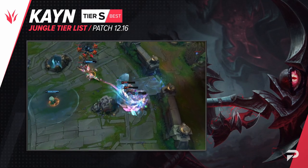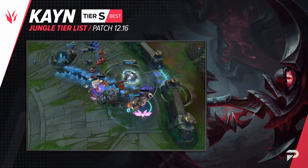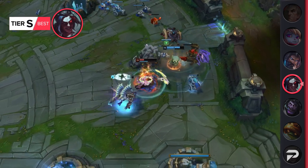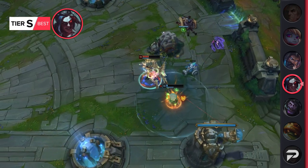Despite the only recent changes for Kayn being nerfs, the champ is still doing really well, and we're moving him up to the S tier because of it. Kayn isn't just good — he's also really easy. He clears camps fast, he takes no mechanics to fight with, and when you unlock Rhaast, you're just a drain-tanking machine.